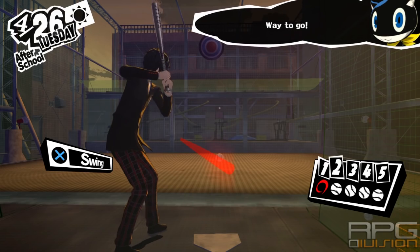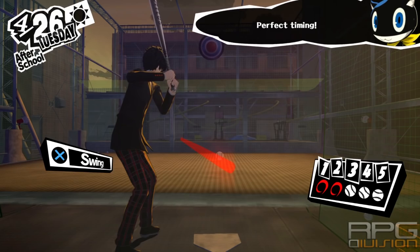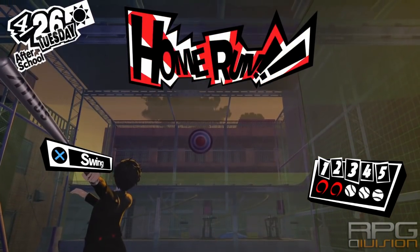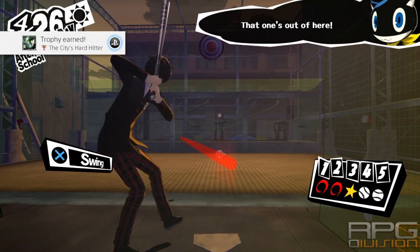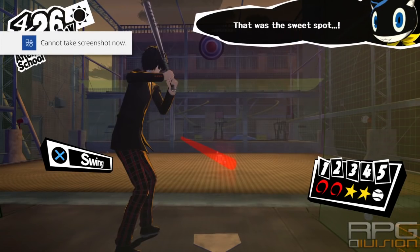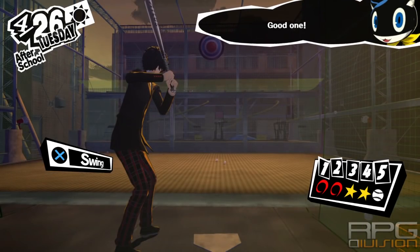As for the home run, you're going to have to do it slightly different. You're going to have to aim for the lower part of the ball — the lower half — and then time it perfectly right when the ball is on its path icon. Right when it gets to that, you need to swing.